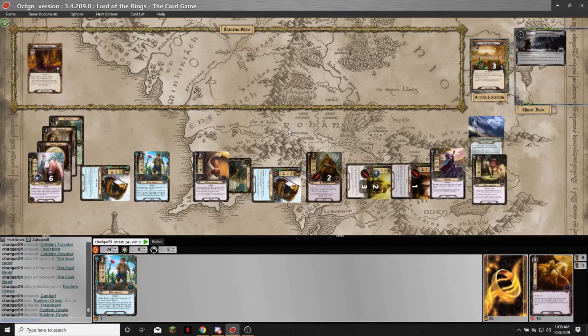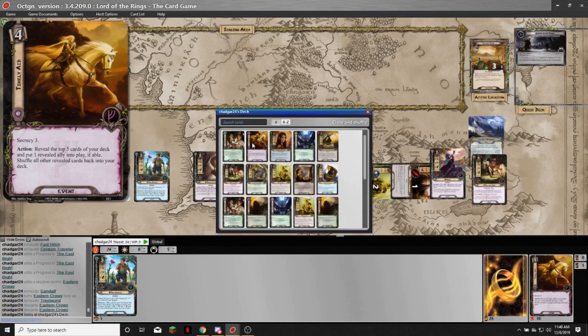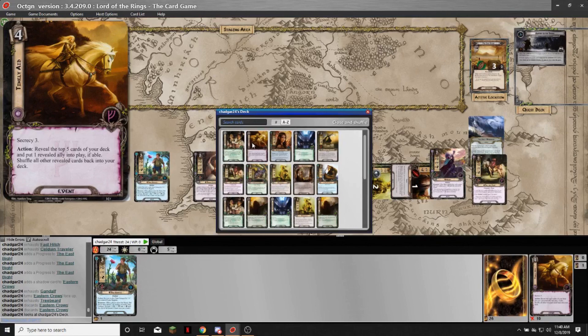So yeah, that's how the deck works. The only thing I don't like about it is the card draw is a little slow. I'm sure there are ways people could build this to increase the card draw. But with your Timely Aids and your Very Good Tales, you're basically drawing cards by putting allies in — and I didn't draw any of my Deep Knowledges or Daron's Runes, so that slowed the deck down a little bit. But that's how it works. Thanks for watching, everybody. Take care, bye-bye.